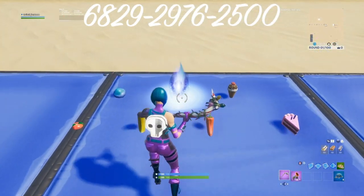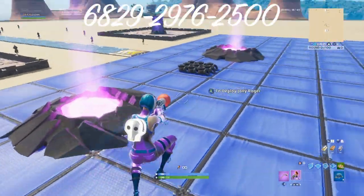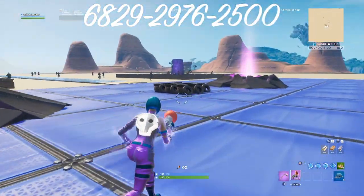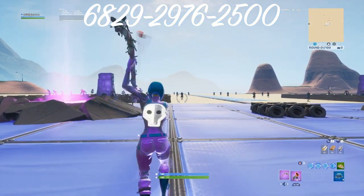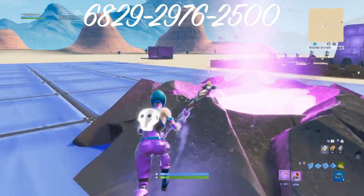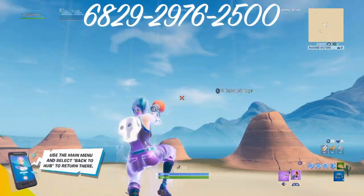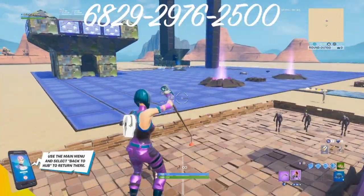And then here you have all the consumables and stuff — tires, a launch pad. If you hit the zombies or the set up targets, the game will end. It's like a victory royale simulator basically. So you just jump here, bounce off the tires, and you can hit — it's really clean.